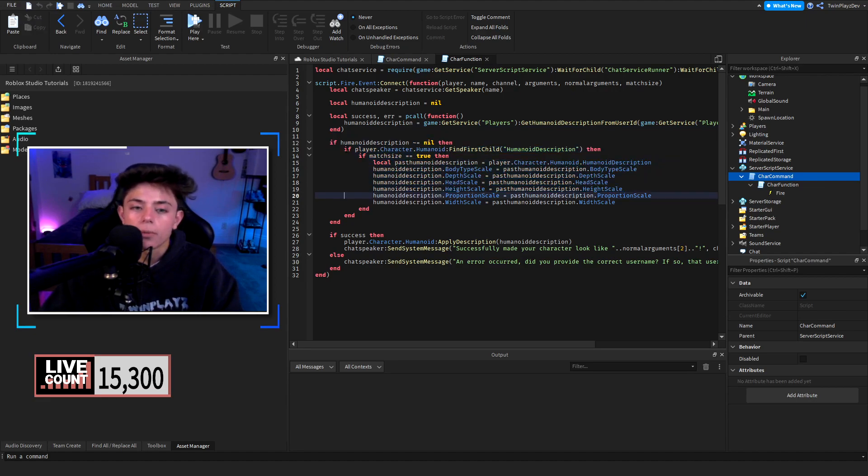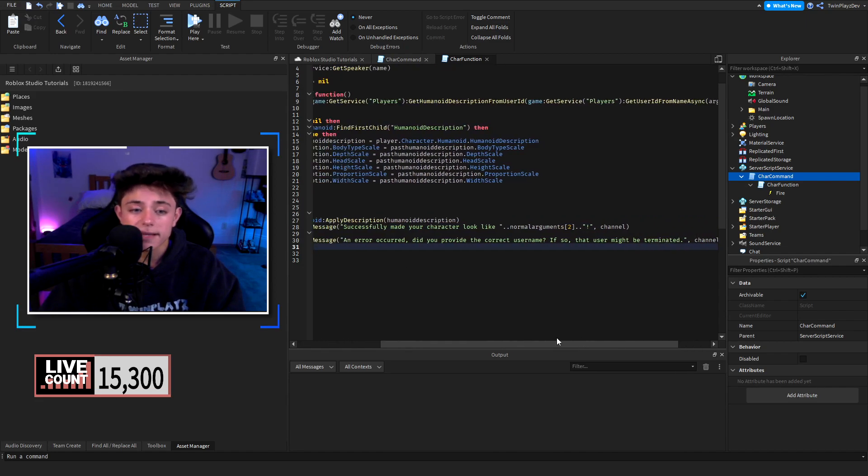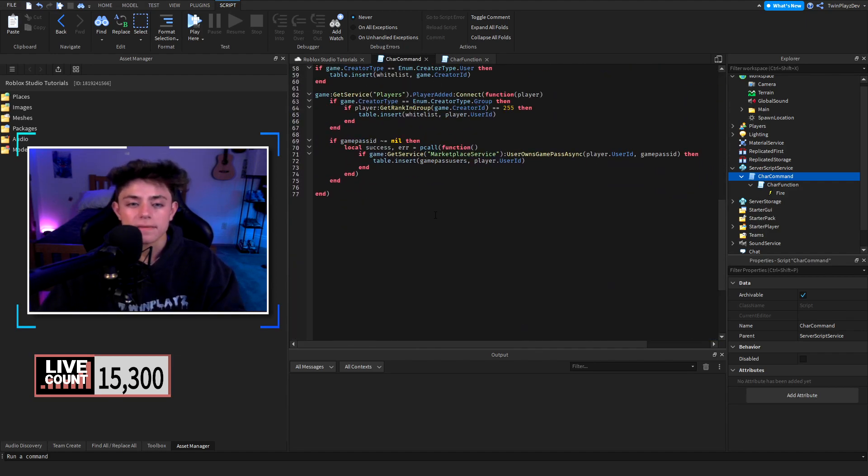We get the chat speaker, the humanoid description of that chat speaker, and of the player being called for. If it's not nil, we grab the humanoid of our current player and get its humanoid description. We create a local variable called past humanoid description — which equals what our humanoid description was. Humanoid description is basically everything inside the humanoid: what you wear, your body type, your scale, your head. We then set our new humanoid description to whatever the other player's was. These are all pcall functions, so on success it sends a system message saying 'successfully made your character look like that player' and on error it says 'make sure you provide the correct username — that user may be terminated.'